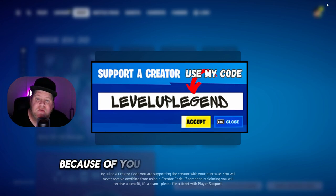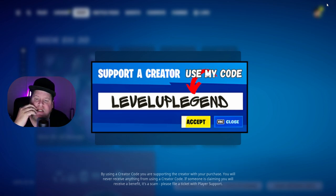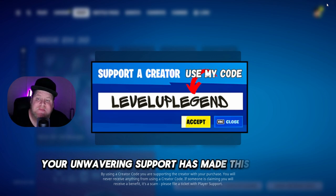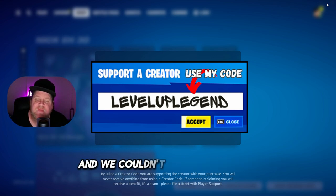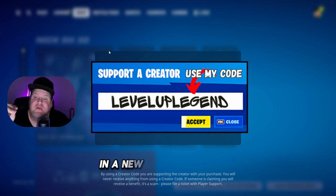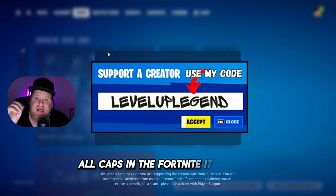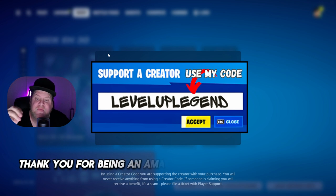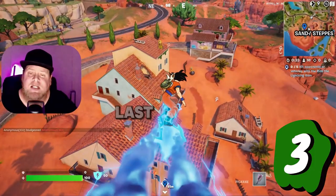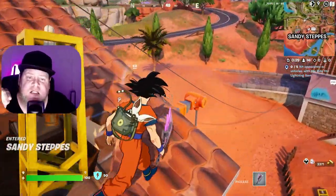Hey everyone, Legend here. Because of you — our incredible followers — we've officially joined the Epic Support-a-Creator program. Your unwavering support has made this possible and we couldn't be more grateful. If you'd like to continue supporting us in a new and exciting way, use the code LEVELUPLEGEND — all caps — in the Fortnite item store. Thank you for being the amazing community that you are.